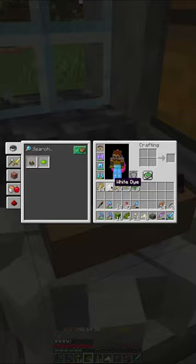Now if you combine the green dye with white dye you'll get lime dye, and we're gonna need that in a second.